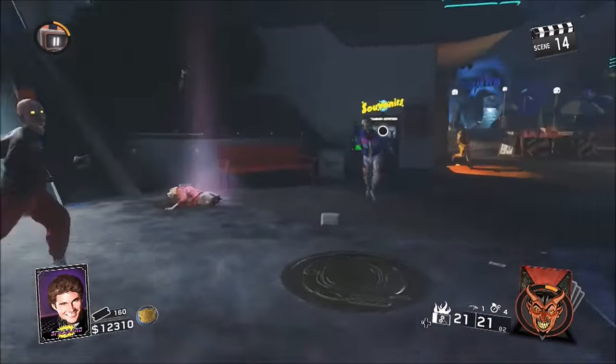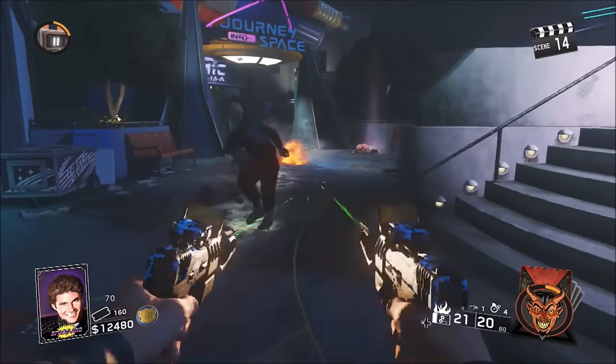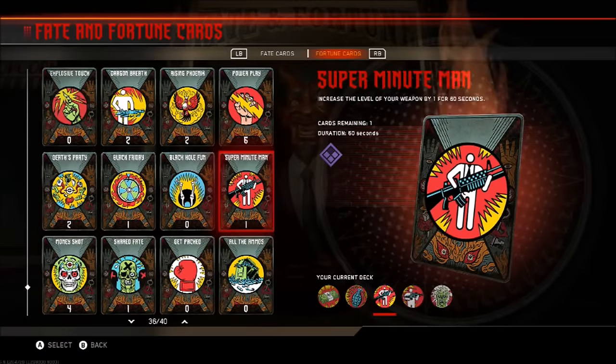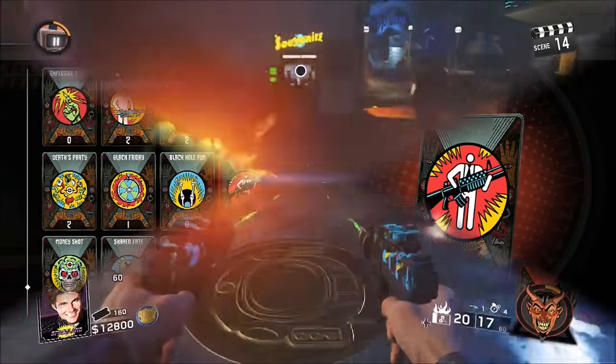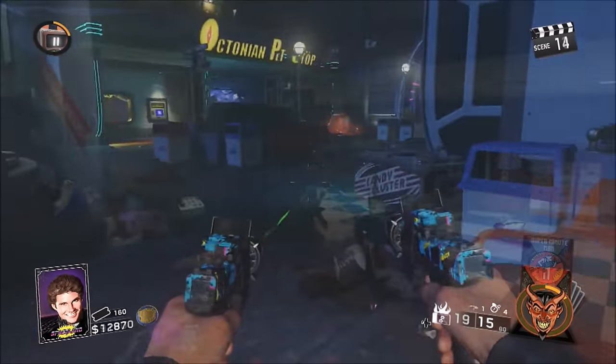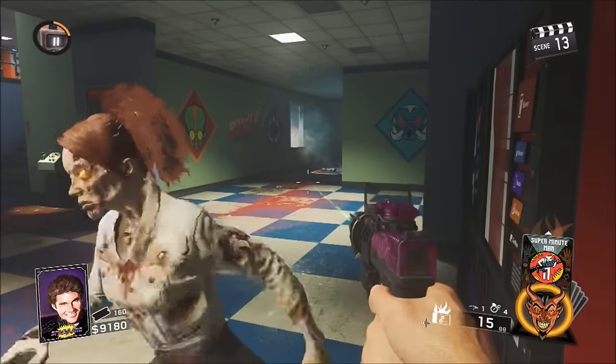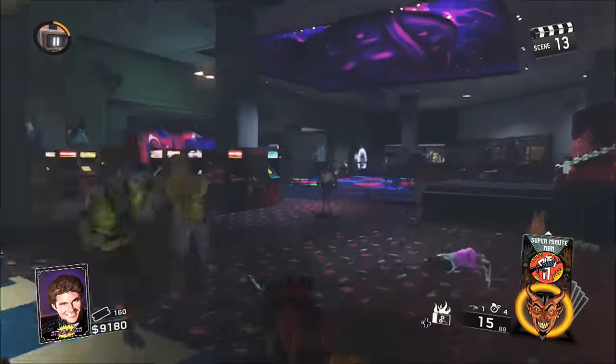First of all, before you even start the game up, you're going to be equipping this card right here called Super Minuteman, as you're going to need to have this card for this glitch to even happen. If you don't have this card, sadly you are unable to do this glitch. But if you do have it, just equip that card to your card pack and start the game up.